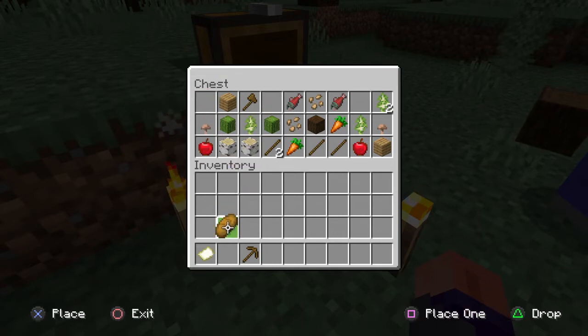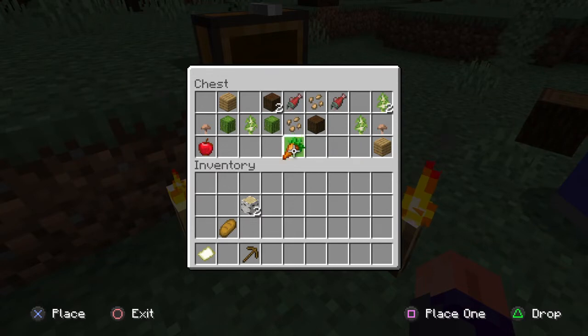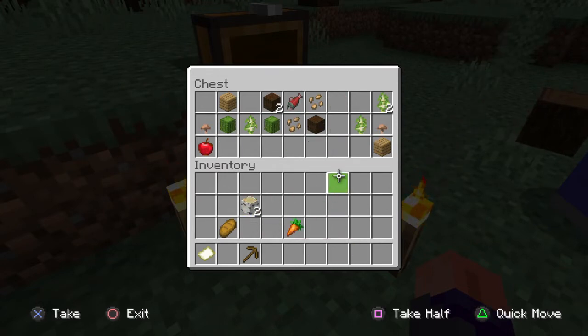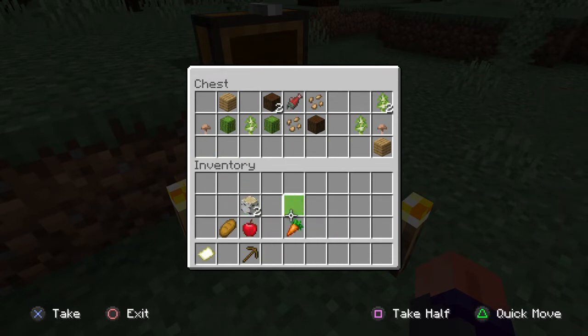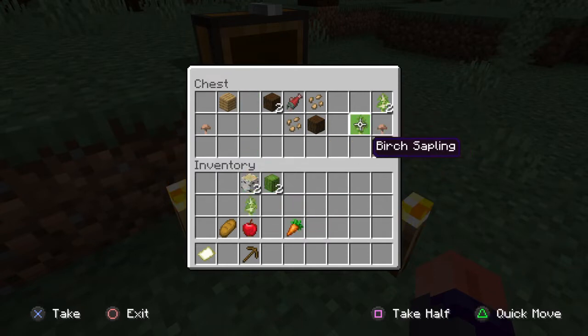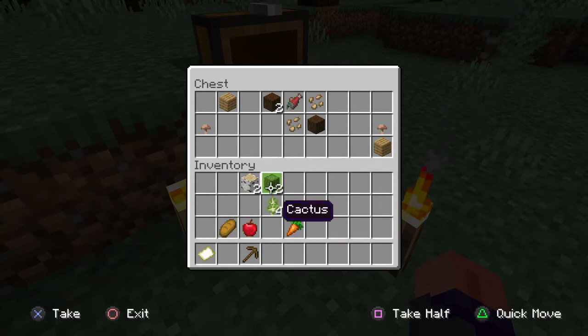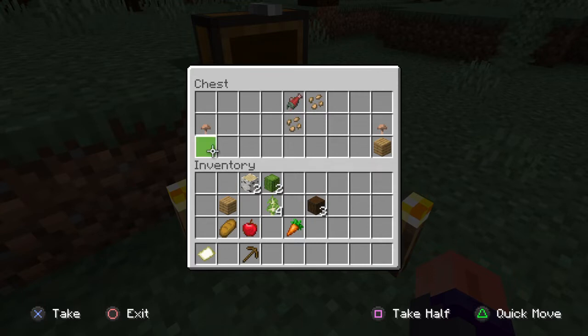I'll grab a little bit of the wood but not too much. I have a carrot and an apple — hello pig! Cactus, do we really need that? I guess we'll need it later on. If we want to protect our base we could use it for that, but other than that I don't really think it's going to be too useful.